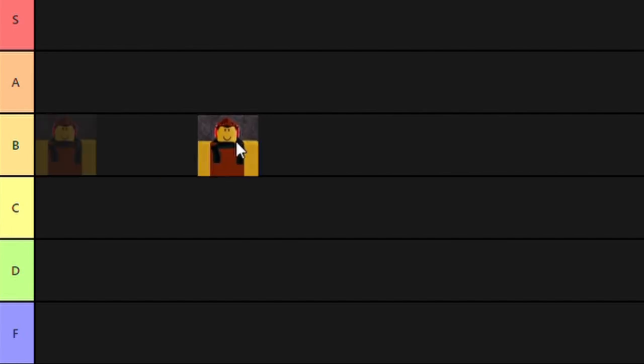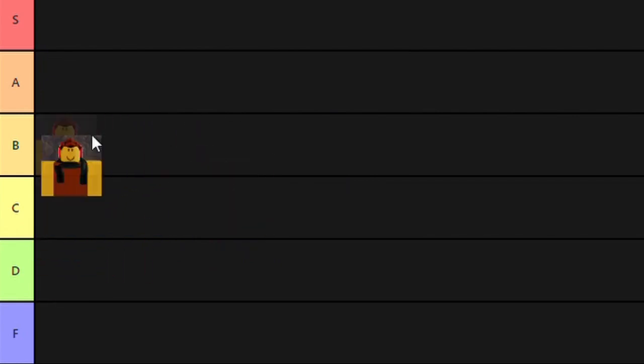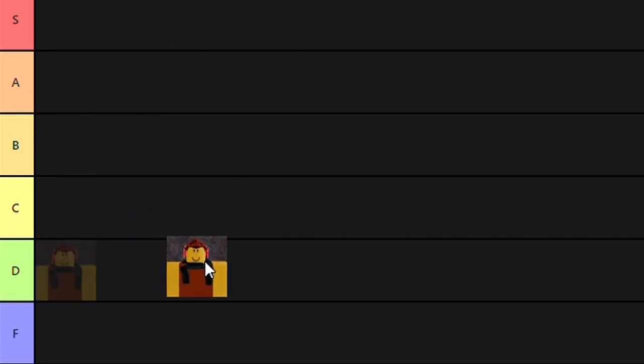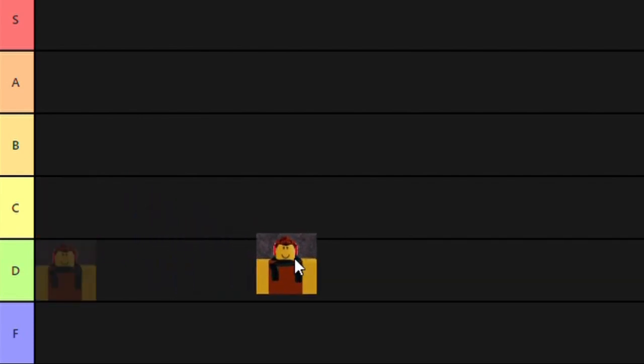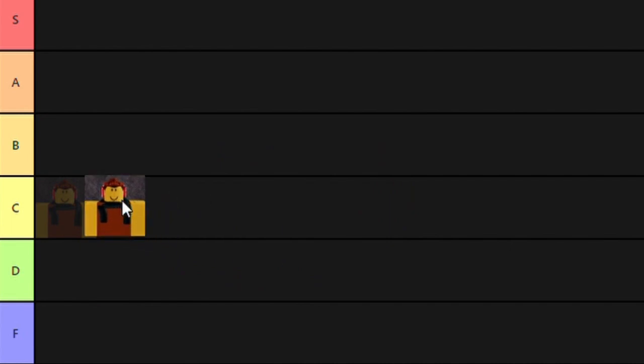First up, we have the peasant, the most easily attainable class in the game. While it is free, it is also kinda bad, as it has no special abilities other than evading taxes and getting arrested. So I'm gonna have to put it in C tier, because it will let you become the civilian for free, which is how most people at first play the game, because that's the only way to be a civilian for free and not get arrested on the spot.